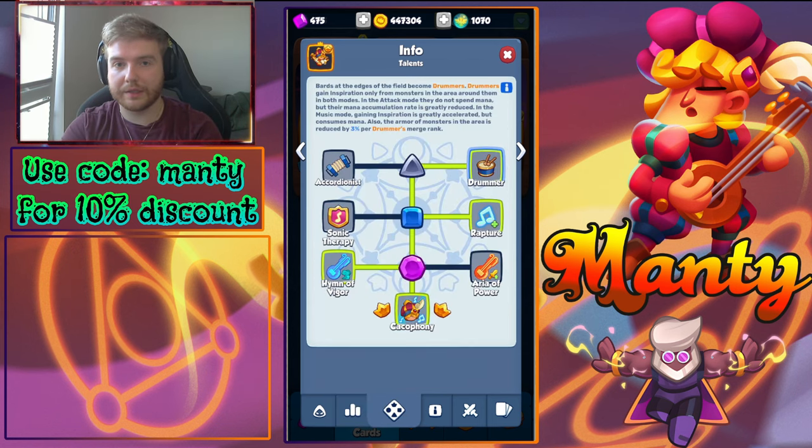Now let's talk about the talents. The Level 9 left side talent allows you to get 4 accordionists on your board by getting enough stacks of inspiration, and their damage is also increased with each merge rank on the board. The Level 9 right side talent makes BARS at the edges of the board into drummers. They gain inspiration only from nearby monsters in both music and attack mode. In attack mode they don't spend mana but inspiration gathering is heavily reduced; in music mode it is heavily accelerated but consumes mana.